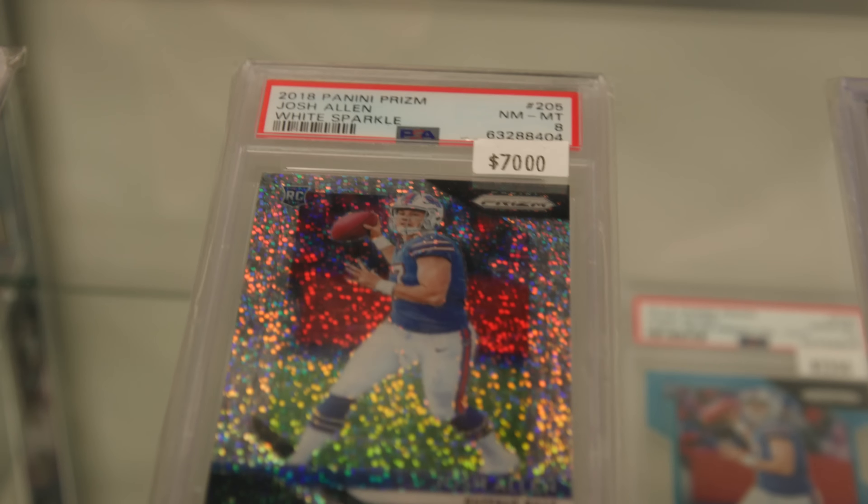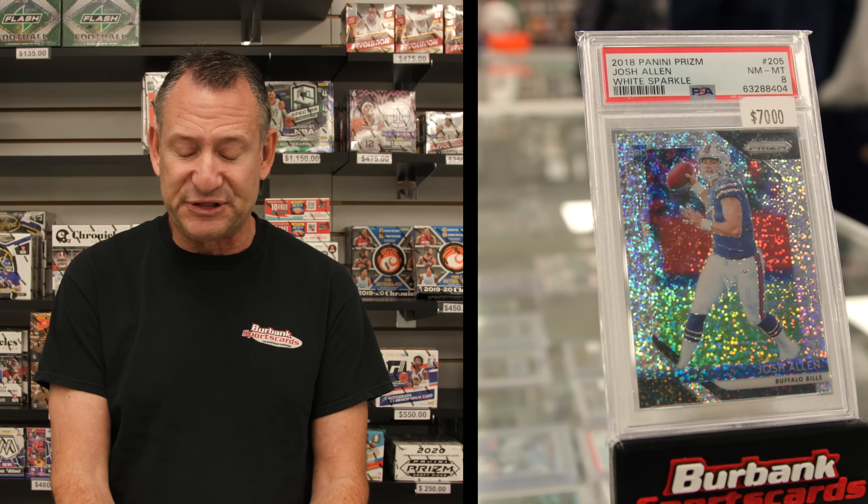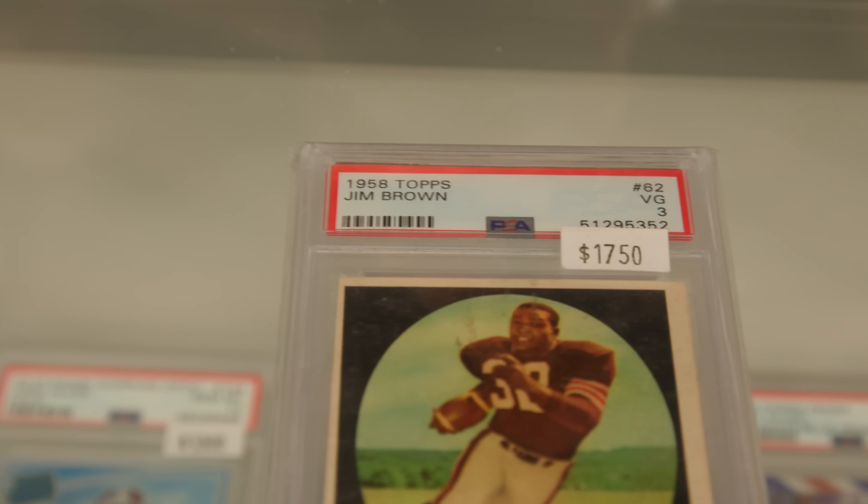One of the NFL's best and brightest right now is Josh Allen, and Josh Allen rookies are pure fire. White sparkles are among the toughest and most in-demand parallels in the business. This Prism white sparkle is a near mint PSA 8 and it's just a stunner. Right next to it is another Prism rookie from Allen — I believe a neon green pulsar — and it's an auto as well, low-number serial, BGS 9.5 with a 10 auto, has every attribute possible. And this right here, old school — you could call him the goat and get no argument from me — the great Jim Brown rookie card from 1958, a PSA 3 VG condition.